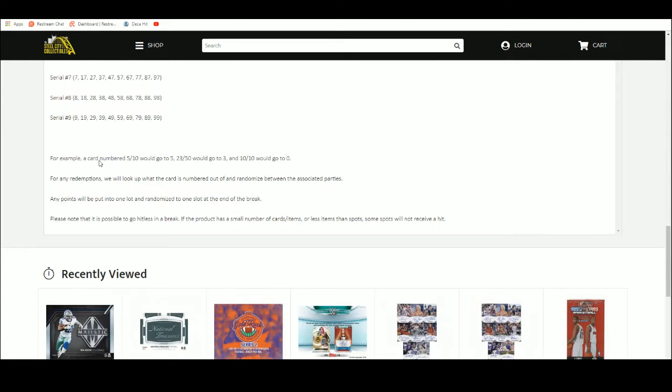For example: 5 of 10 goes to 5, 23 of 50 goes to 3, 10 of 10 goes to 0. Any redemptions, we'll look up the cards numbered out of and randomize between the associated parties. Any points, we'll put into one lot and randomize that one slot at the end of the break.